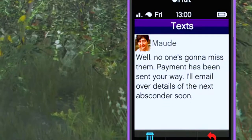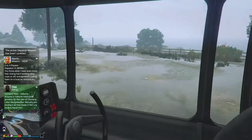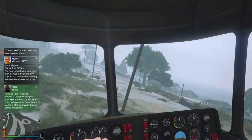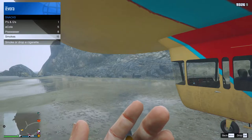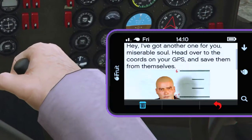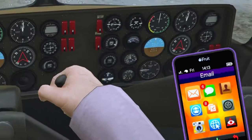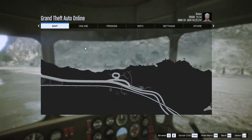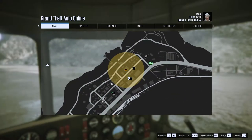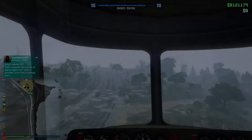You'll get a text afterwards confirming the payment, that you've killed the person, and that Maude's going to send you the next one in a short while. In the meantime just have a good time on your blimp — don't crash into telephone pylons like me. I stopped for a quick cigarette at the beach because she was taking quite a long time, but eventually she came through with the next one. This guy looks like El Diablo from Suicide Squad without the tattoos. The picture is the most handy part since you're searching in a radius and genuinely need to identify that person. Luckily this one was in Paleto Bay, nice and close.